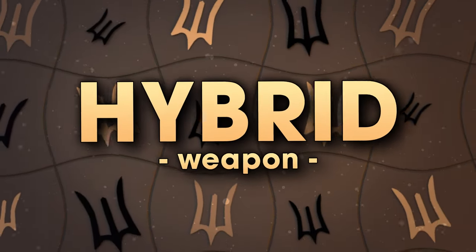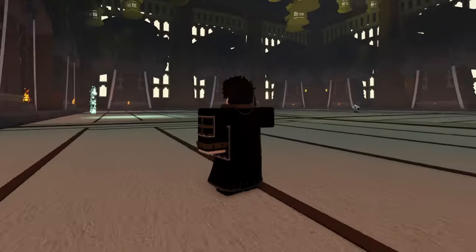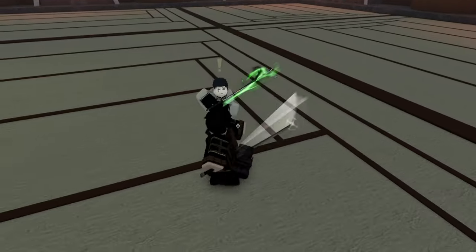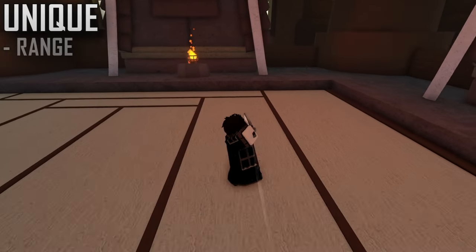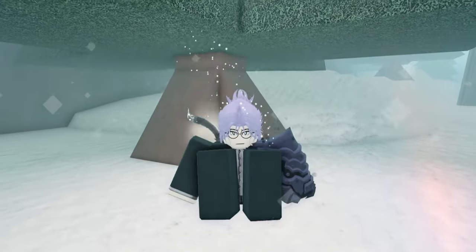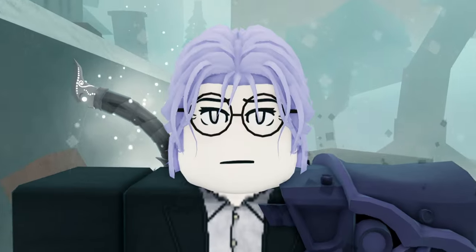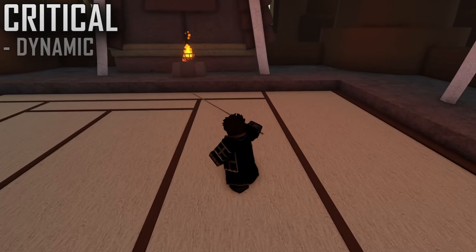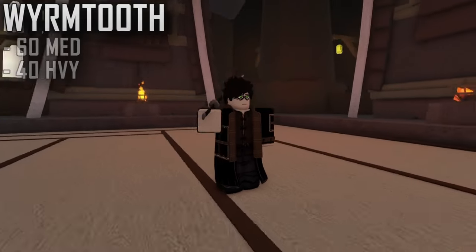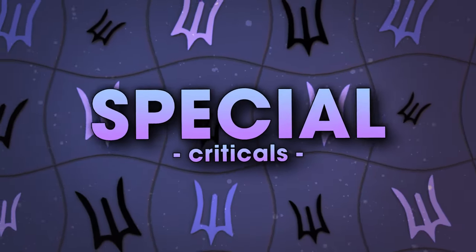Starting off strong, a new weapon has been released unlike anything else we've seen in Deep Woken. Introducing the game's first ever medium-heavy hybrid, the Wormtooth. This weapon's appearance is quite simple, but its ridiculous length and range as a medium weapon makes this option absolutely peak. Look how long this sword is on the side of our character's hip — it's totally crazy. This weapon has a multi-part critical alongside some very unique hybrid scaling. This sword is primarily medium, but you will need some heavy investment to equip and deal higher damage.